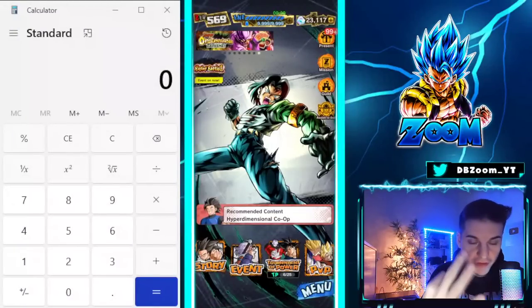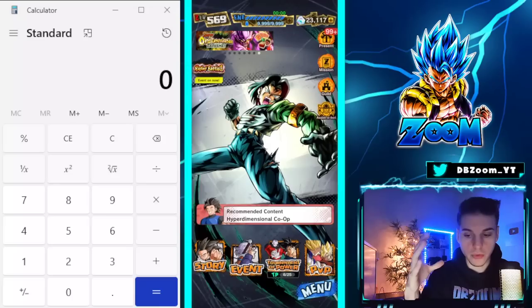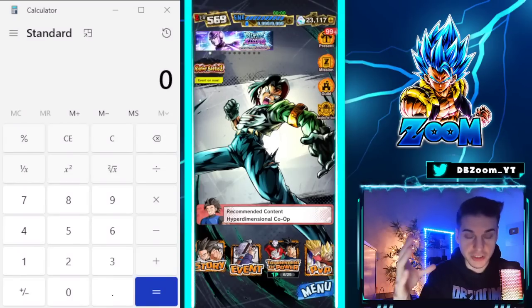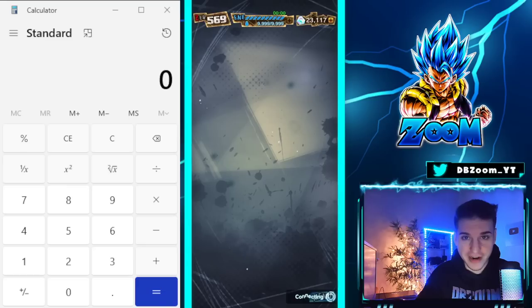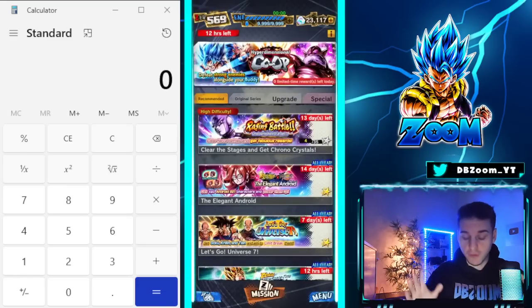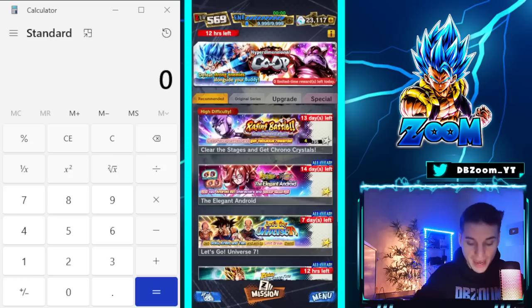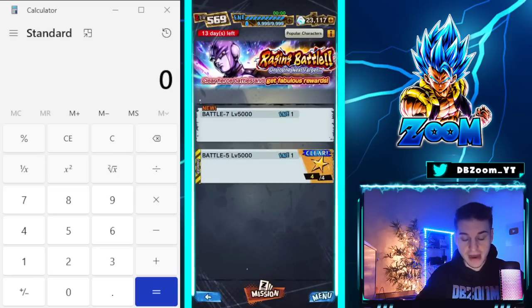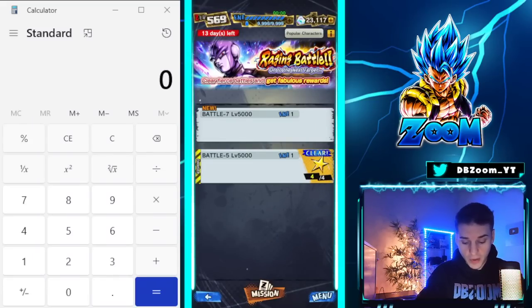We're going to get three brand new events in Precise coming out throughout the week, and I want to show you guys exactly how much chrono crystals we can grab this week in total. I am very impressed — actually baffled — that Dragon Ball Legends is coming out with a brand new event called Raging Battle. These events give out over a thousand crystals, and it's not time-gated, which is great.